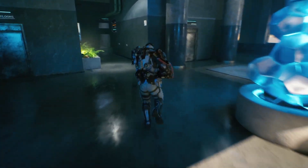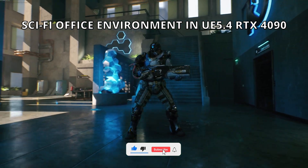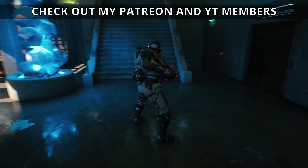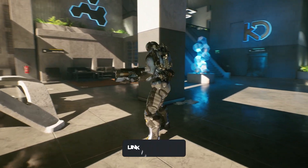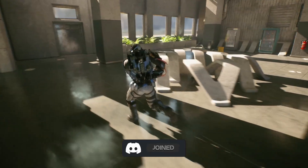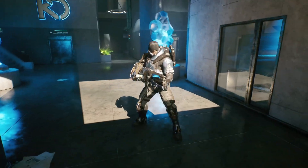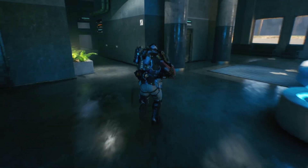Welcome to a new Unreal Engine 5 video. Today we're checking out this really cool office environment. I've introduced one of the Paragon characters here, which looks amazing with this environment. We have kind of a modern architecture. This asset pack was actually free for a month — you may have it in your library. The Paragon character is always free in the marketplace, so you can check that out.